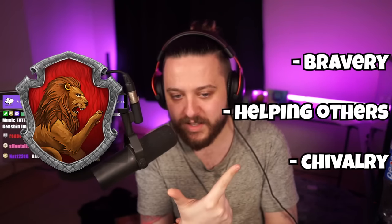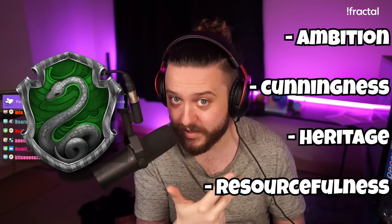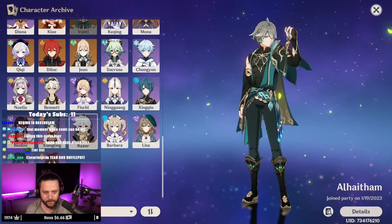This is how we're going to be sorting the Genshin characters. There are four different Hogwarts houses: Gryffindor, Hufflepuff, Ravenclaw, and Slytherin. Each house has different values. Gryffindor values bravery, helping others, and chivalry. Hufflepuff values hard work, patience, loyalty, and fair play. Ravenclaw values intelligence, knowledge, planning ahead, and wit. Slytherin values ambition — which every character has, so we kind of have to push that to the side — along with cunningness, heritage, and resourcefulness. We're basically going to do it in a tier list style, going through the characters starting from the bottom.